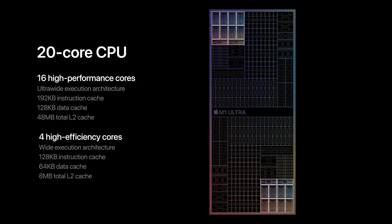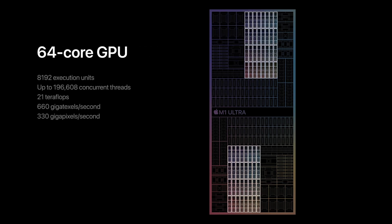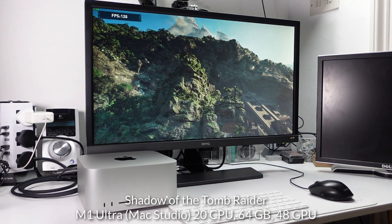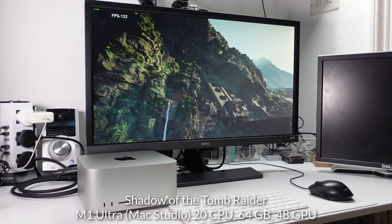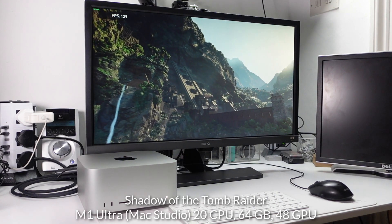The M1 Ultra has 20 CPU cores and can have between 48 and 64 GPU cores, which is double that of the M1 Max chip. Today we're going to be testing the Mac Studio with the M1 Ultra chip with 48 GPU cores — the base tier of the M1 Ultra.